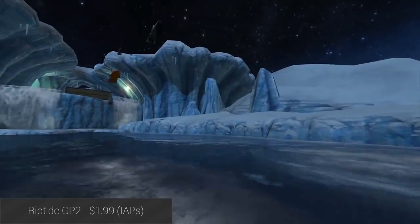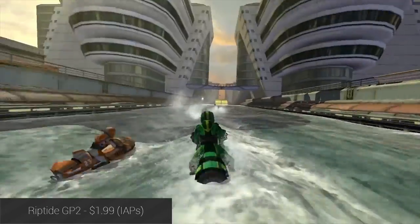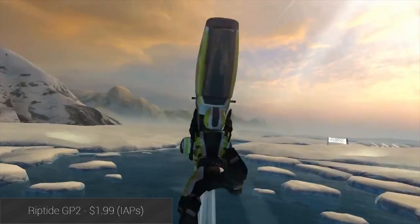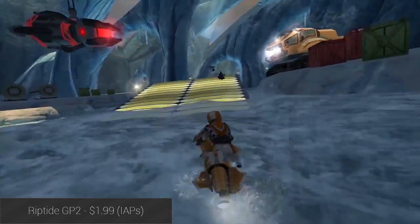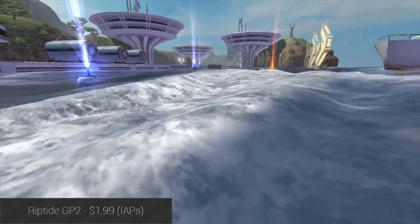Riptide GP2 is a wave runner racing game and a favorite of ours here at Android Authority. The game features good graphics, easy controls, tricks and stunts, and Google Play Games achievements and cloud saving. There are multiple race events including freestyle, hot laps, elimination, and standard races, and there is also complete online support if you want to race against other people. It's about as solid of a racing game as you'll find.